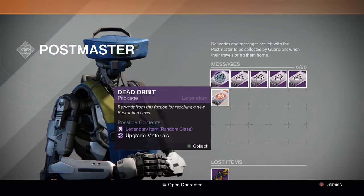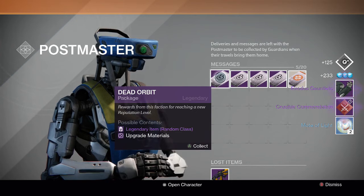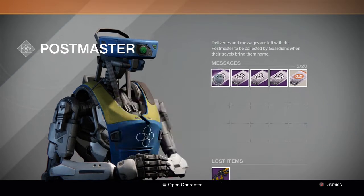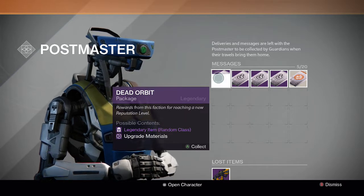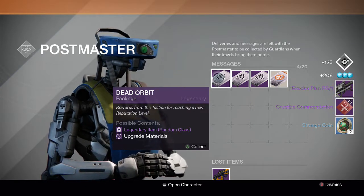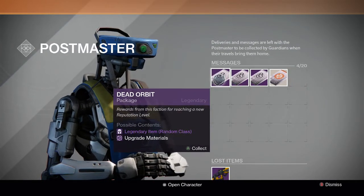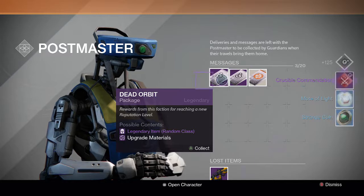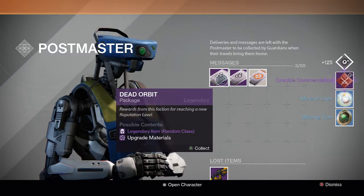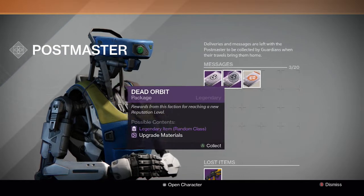Come on, we need a shader or a ship. We get Exodus gauntlets, a commendation, and two Motes of Light — not that good. For the next one, we get an Exodus Plan rocket launcher, a commendation, and two more strange coins. Next one we get a commendation, Mote of Light, and a strange coin. It's not looking good — hopefully these last two yield something good.